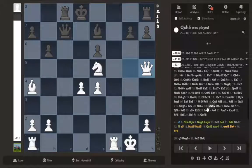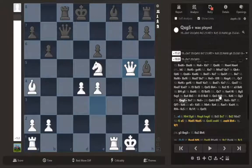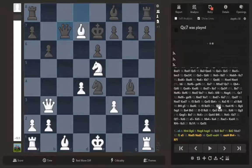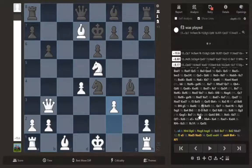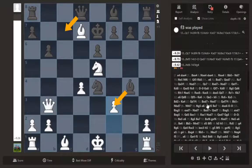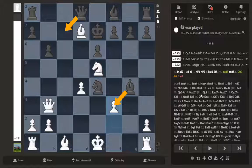Queen h5 happens in the queen captures g5 line, which occurs in the king d8 line. After queen c7 — yes — so after we reach this position I was thinking why doesn't he just move the queen so that there isn't any checkmate anymore? Yeah, after f3, instead of taking this, what if he moves the queen? The computer recommends moving the queen instead of saving one of the pieces, and it's pretty violently good. I don't know if I should post the whole PGN in the comments, but thank you so much for watching.